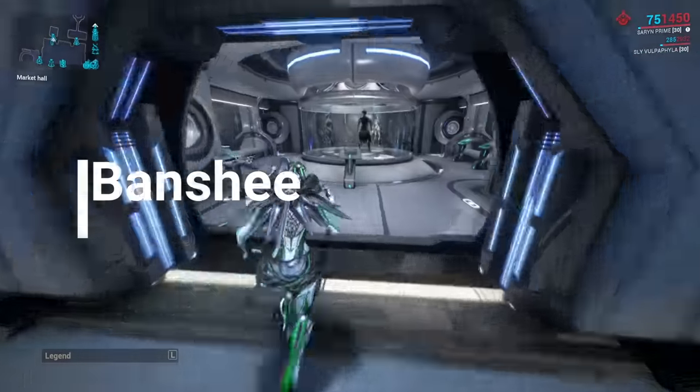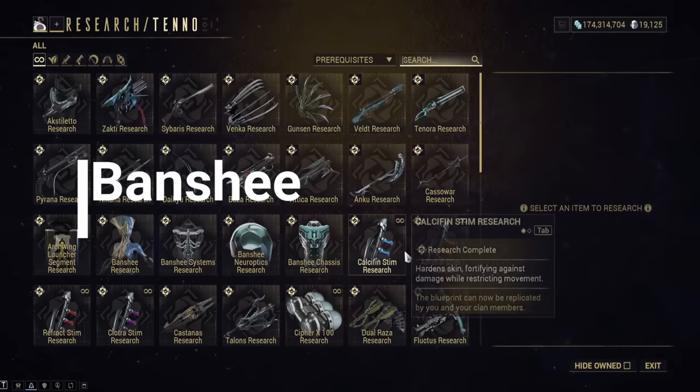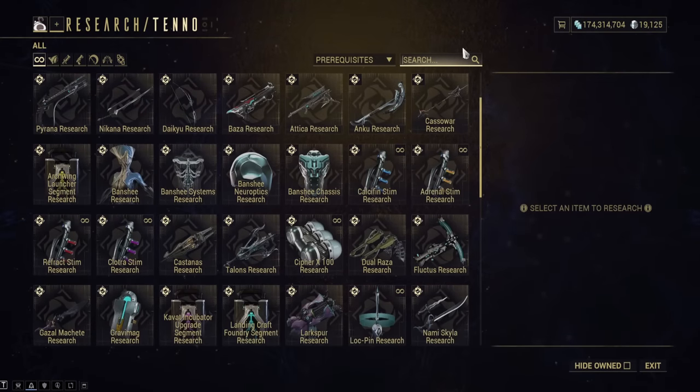Banshee. Her main blueprint is acquired from the market, and her parts are all found within the Tenno Lab of the Dojo.